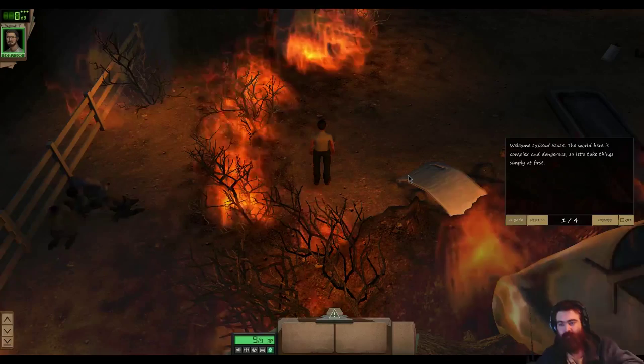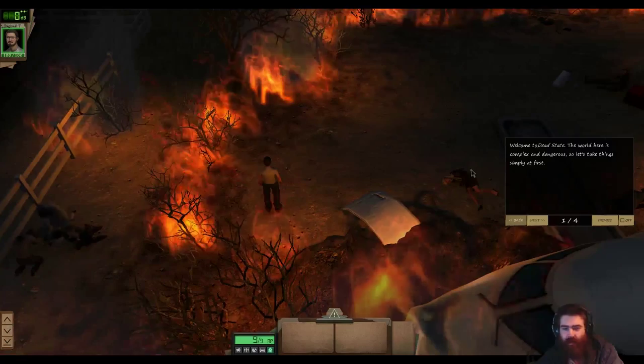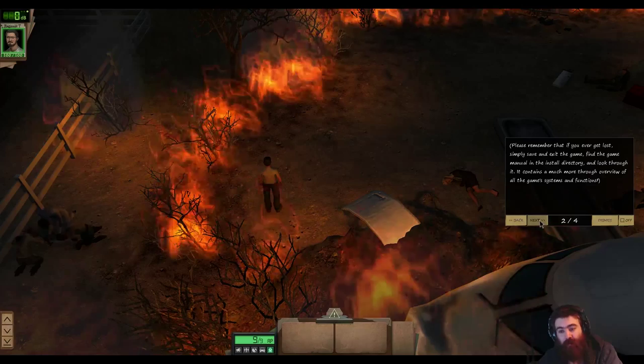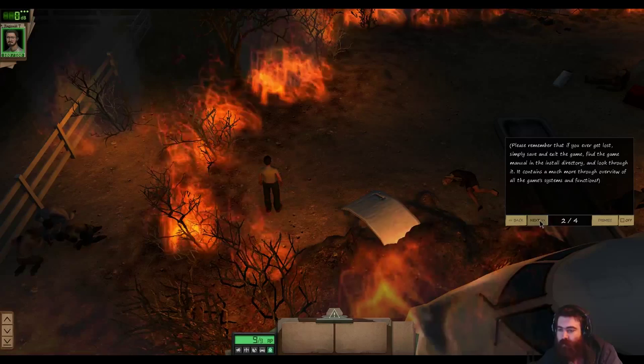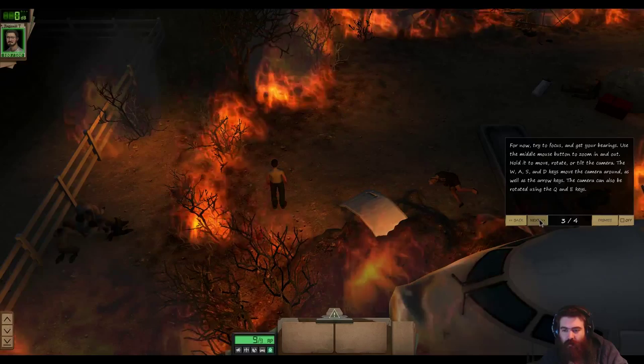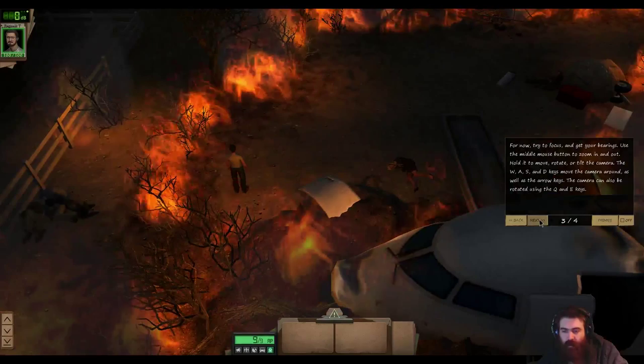Okay, interesting. This was not where I was expecting to start. Welcome to Deadstate — the world here is complex and dangerous, let's take things simply at first. Please remember that if you ever get lost, simply save and exit the game, find the game manual in the install directory and look through it — it contains a much more thorough overview of the game's systems and functions. For now, try to focus and get your bearings. Use the middle mouse button to zoom in and out. Hold it to move, rotate, or tilt the camera. The WASD keys move the camera around, as well as the arrow keys. The camera can also be rotated using the Q and E keys.